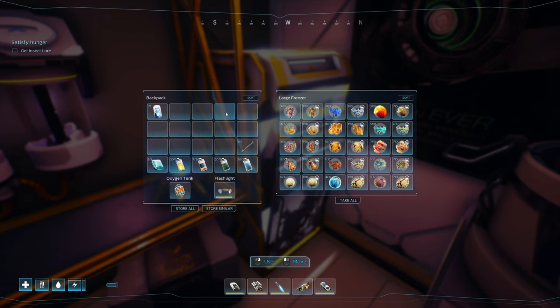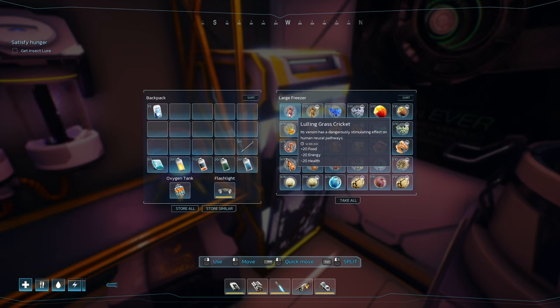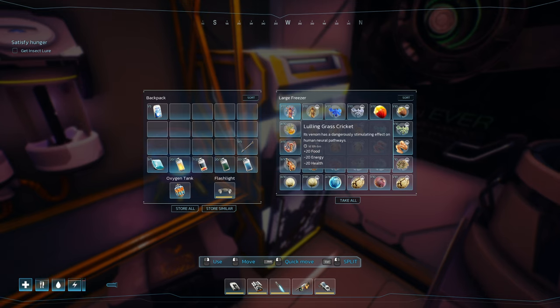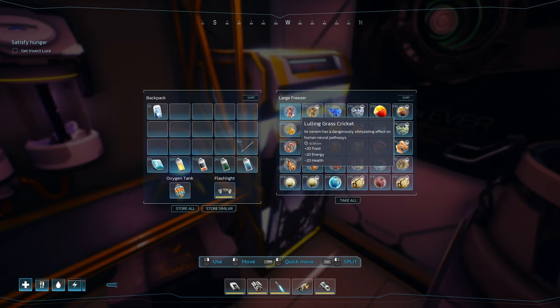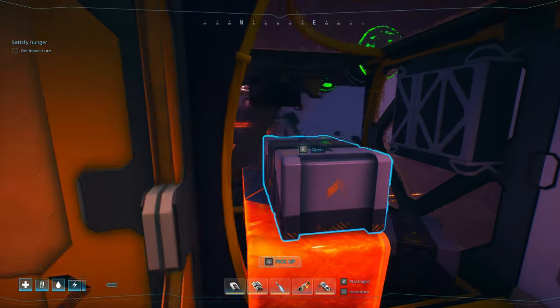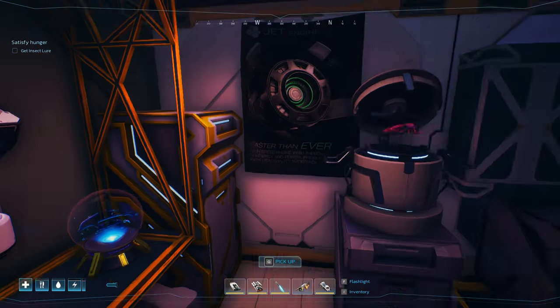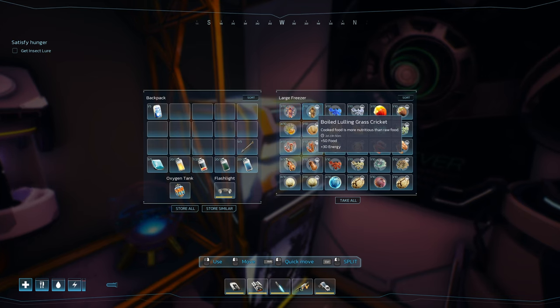Now we get on to the proper food categories. The winner overall — the best food you can possibly eat — is Luling Grass Cricket. Don't eat it raw; this thing will give you photophobia. But look at this: 50 food and 30 energy. That is amazing. On the greenhouse there's usually between 1 and 3 crickets. If you build on the greenhouse platform, every time you log back in the crickets will be back — it doesn't respawn everything, but the crickets will be back every time so you can go get some more. 50 food and 30 energy is fantastic.